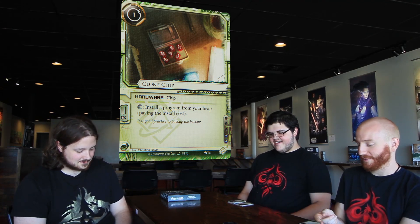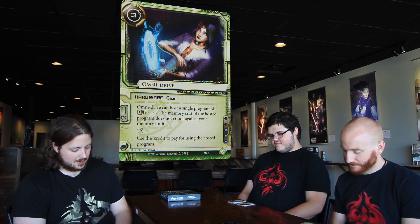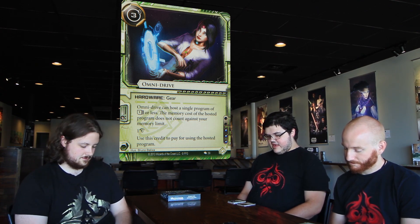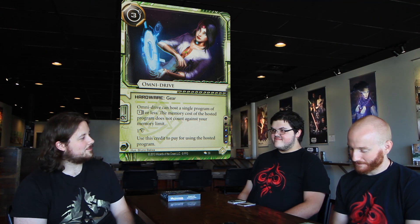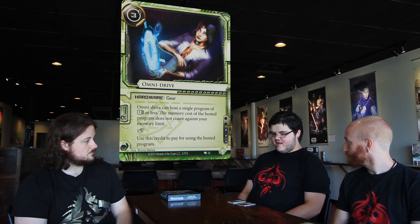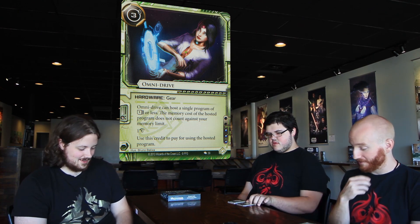I like Omni Drive a lot. The fact that it's essentially one free memory, it can't be trashed by Aggressive Secretary, and it's not a resource — all you have to do is use the program a few times and it's paid for itself. But it's three influence, so I don't think you'll see this outside of Shaper. Next up: Atman. Three-cost, one MU, icebreaker, AI. Whenever you install Atman you may pay X credits to place X power counters on it. It has plus-one strength for every power counter on it. You can spend one credit to break an ice subroutine on a piece of ice that has strength equal to Atman's strength.